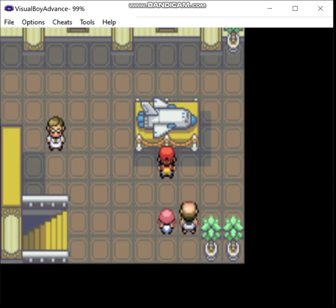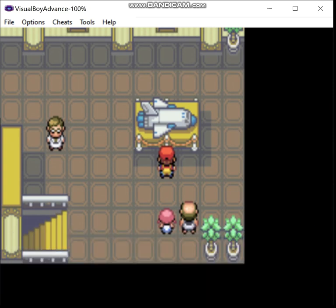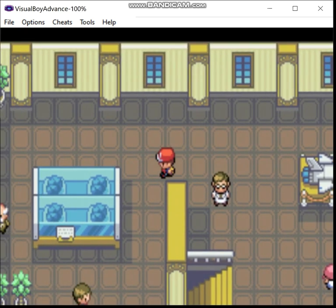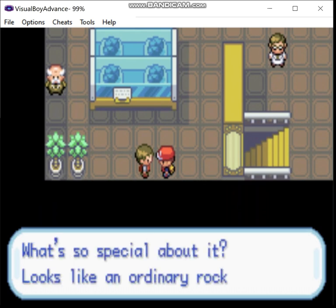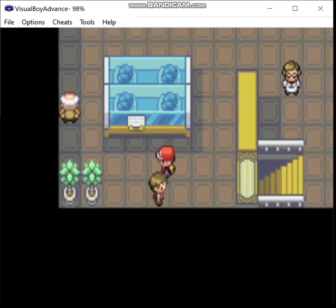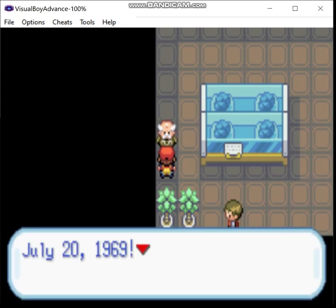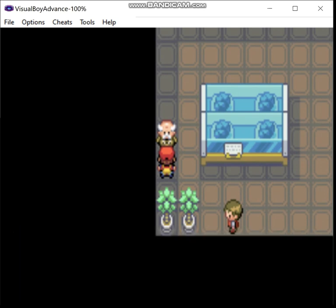I just want to show you something real quick inside the Pewter City Museum. This is supposed to be a diorama of a space shuttle — specifically, in the original it was supposed to be the Space Shuttle Columbia. Needless to say, they got rid of that in the remakes after what happened to the actual Space Shuttle Columbia.